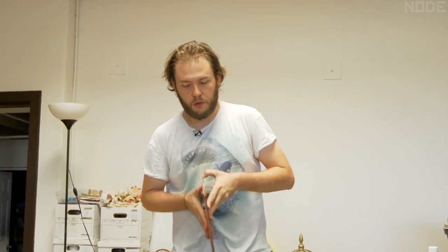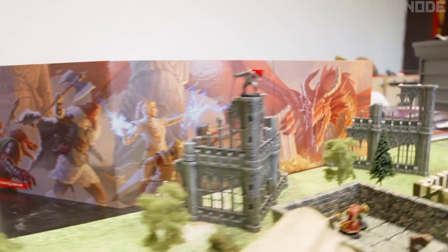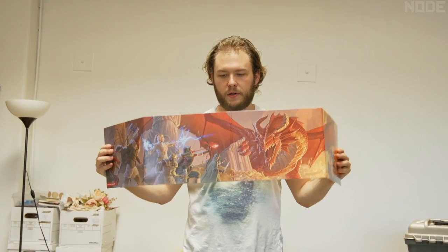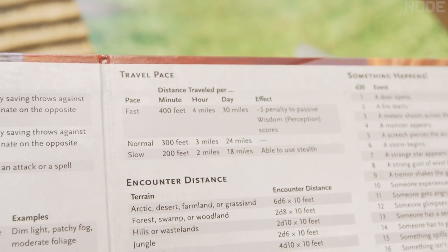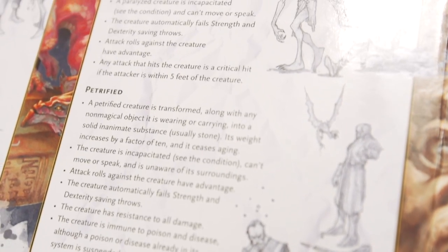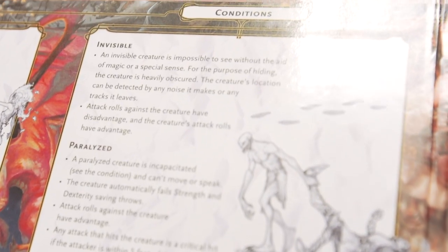Along with your books, there's another very important tool: the Dungeon Master screen, or DM screen. This can be anything from something you make yourself to the super cool official D&D one. Basically, the DM screen protects all your secret information from the players. You can have a secret place to write special notes, roll dice that no one can see, and work behind the scenes while your players are right in front of you.